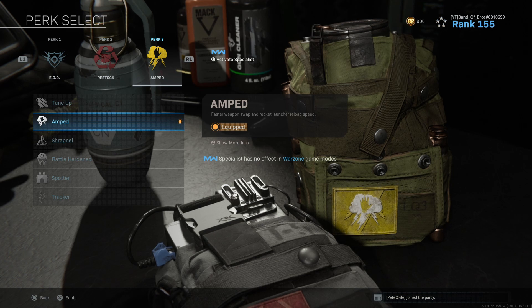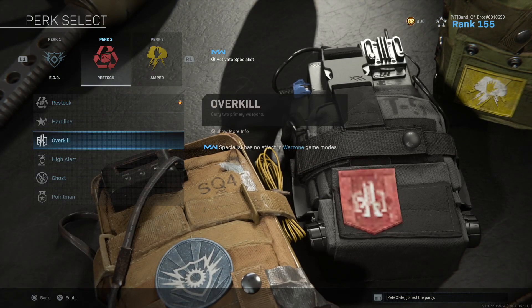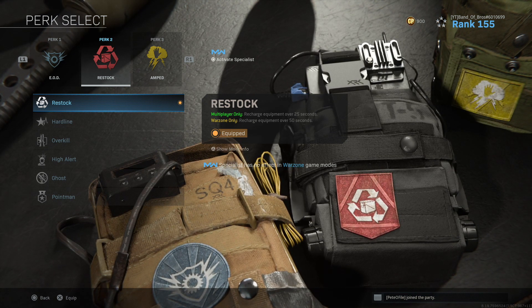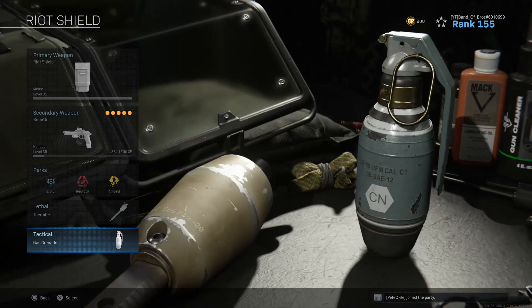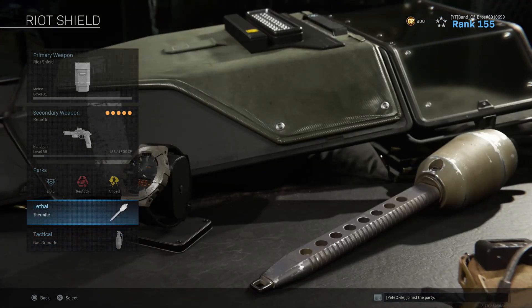I really have not found any issue with dropping Ghost because with this class, I'm ready to face off anybody — I'm not afraid if they see me on the heartbeat sensor or with a UAV. Now let's jump to the two main parts of this class. The tactical is going to be the gas grenade, and the lethal is going to be the thermite.